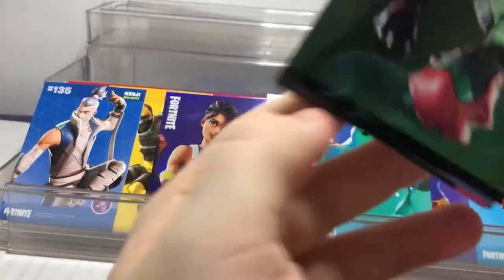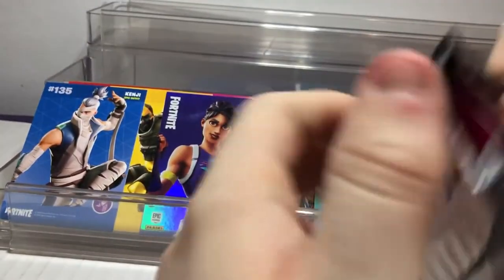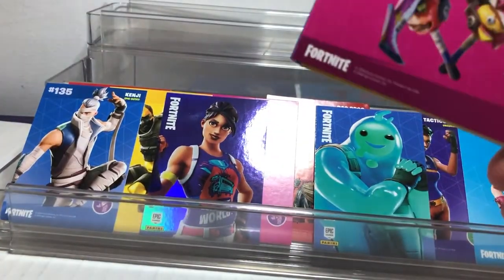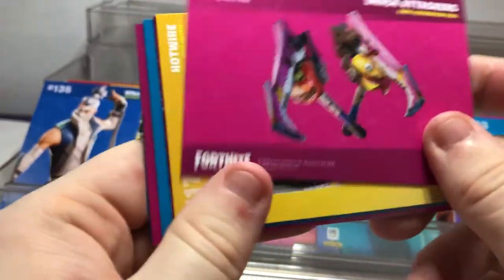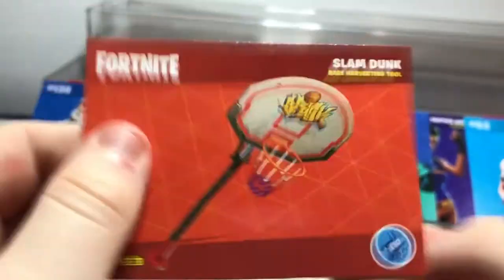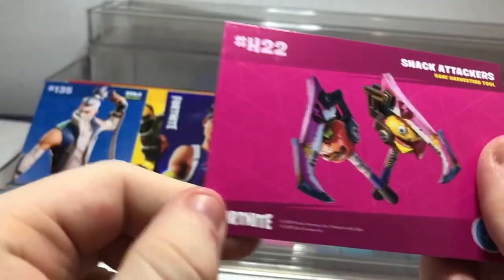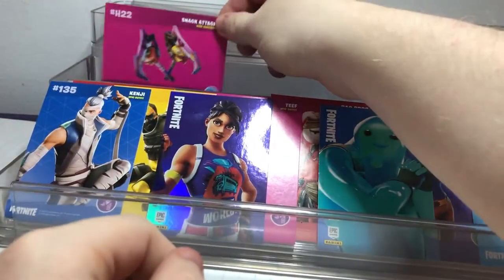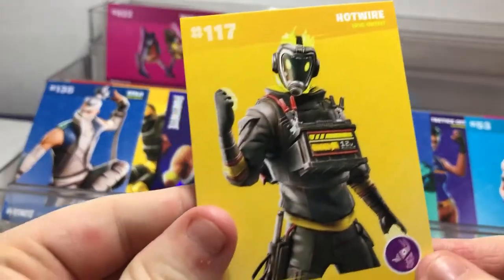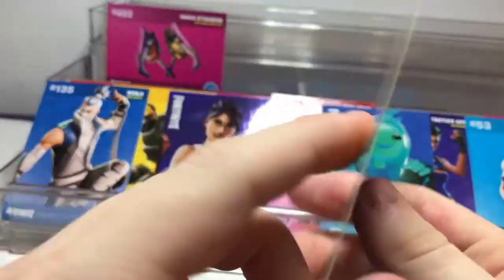This pack is a little jammed — wait one second. Looks like I got a hint about one of our cards. We got the Snack Attackers, a rare harvesting tool, and Slam Dunk. I actually like both of these. Next I believe is Hotwire, an epic outfit. Hotwire looks amazing — I believe this is how it looked in the item shop.